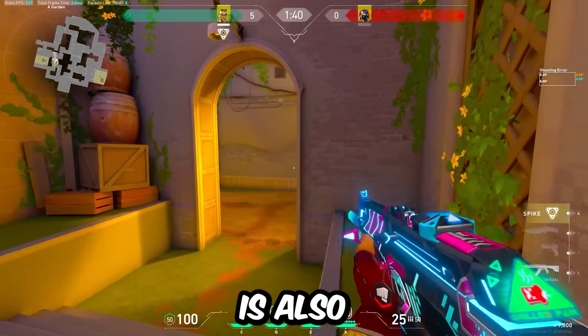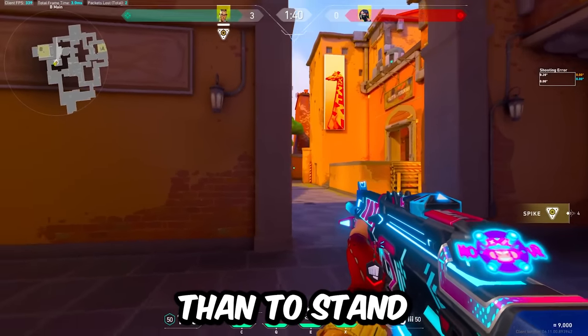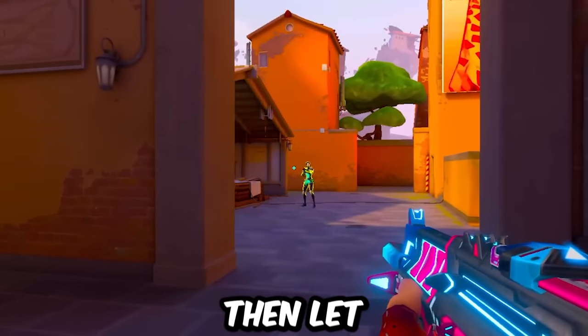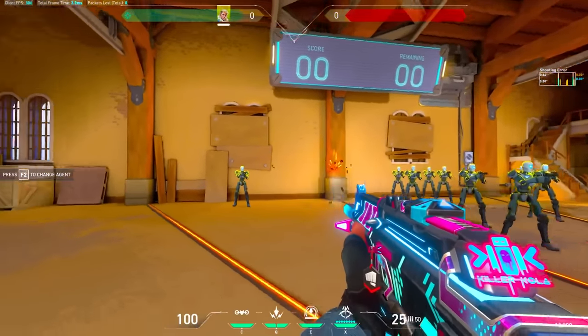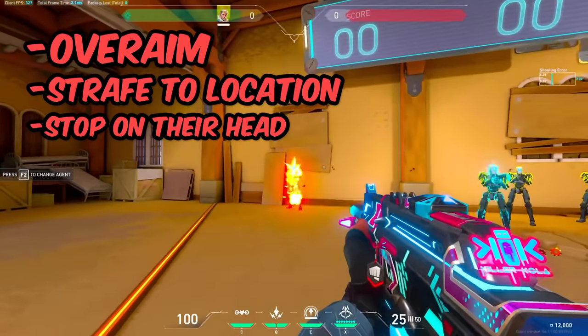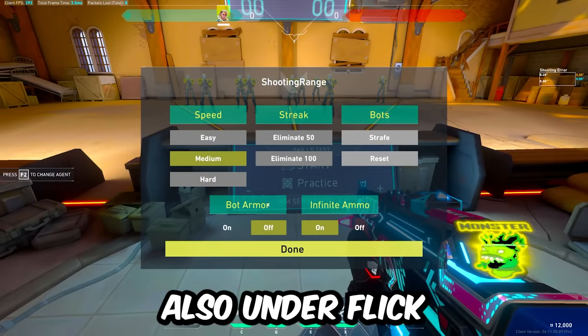Meta-strafing is also really great when you're caught off guard by an enemy, as it is much better to be moving than to stand still and try to flick to their head. So if you're ever caught off guard, over-flick, then let the strafe take you to their head. To practice meta-strafing, go into the practice range and over-aim to the bots, then strafe to their location and stop when you're right on their head. Do this on both left and right sides. You can also under-flick and then strafe to them. After this, choose easy or medium bots and, using a sheriff, over-aim and under-aim, then meta-strafe to their head.